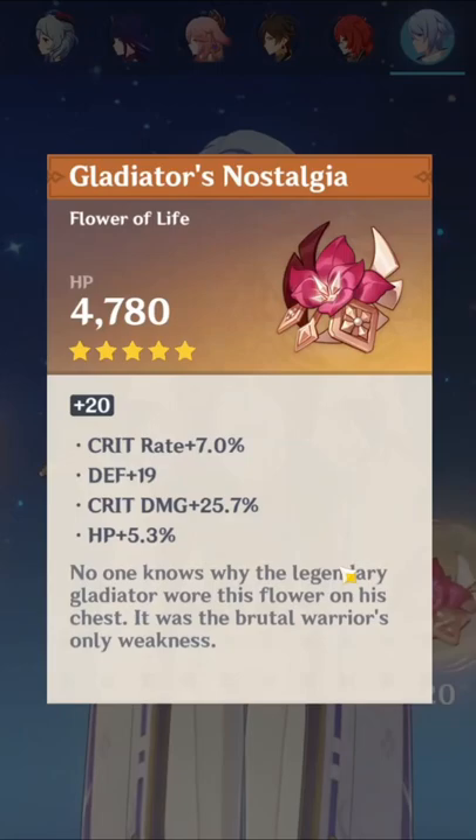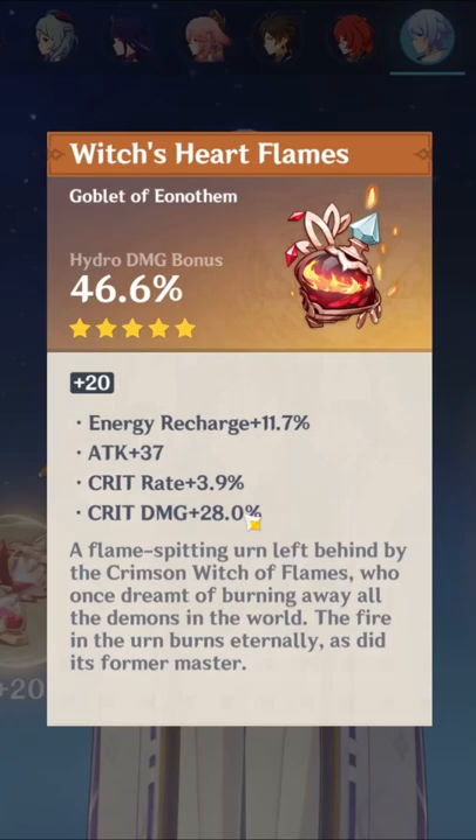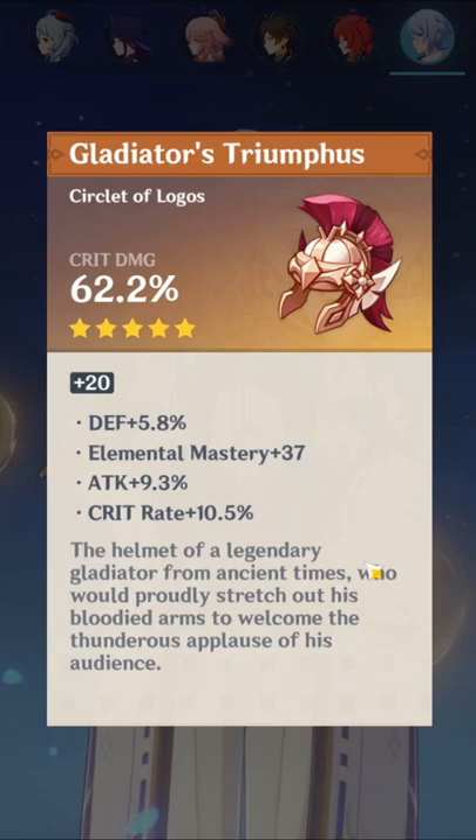Artifacts running four piece Gladiators. 25% crit damage, almost 30% crit damage on this, 10% crit rate — that's fine. 28% crit damage on the hydro cup, and to finish it off, a crit damage circlet with 10.5% crit rate.